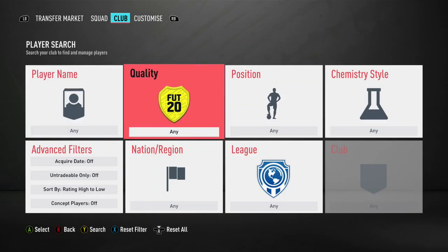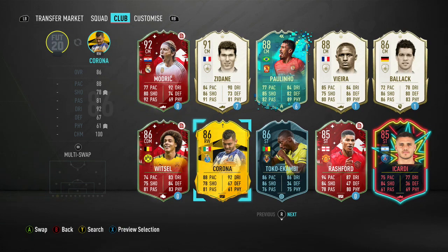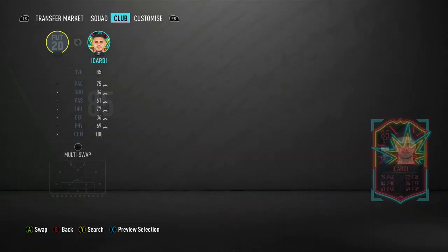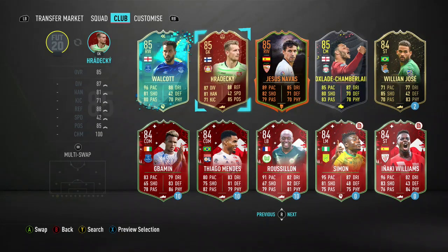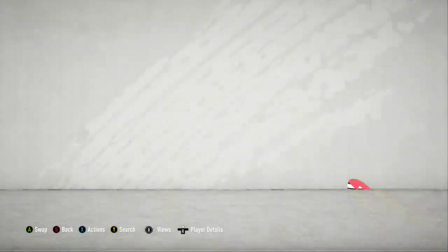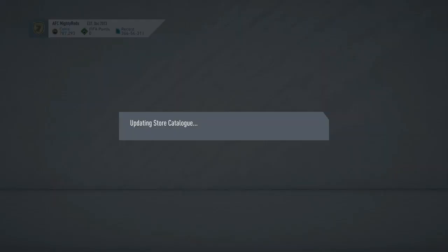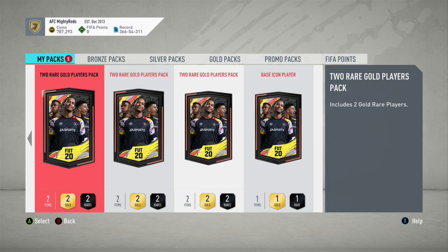What other special cards do I have in the club? I've still got cards like Corona, Icardi — who somehow hasn't had an inform this FIFA — Harideki, Walcott's flashback card, Chamberlain's card, Navas and stuff like that. I'm going to start off by opening the little two-player packs and then finish off with that big base icon pack.